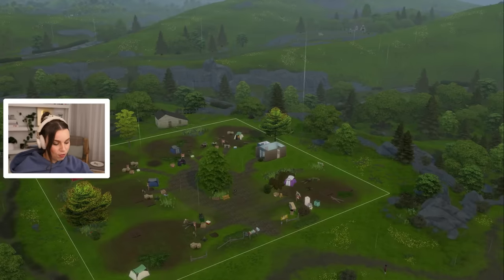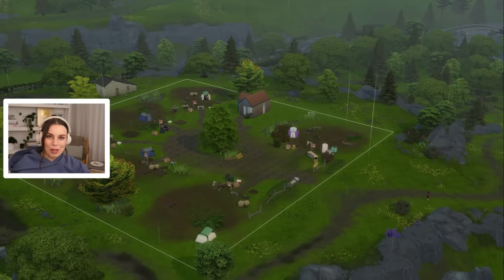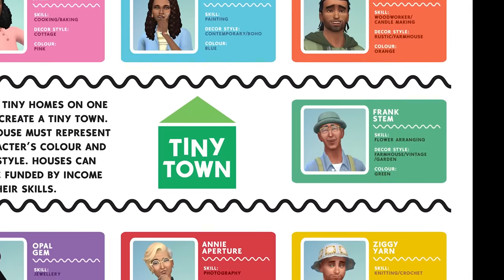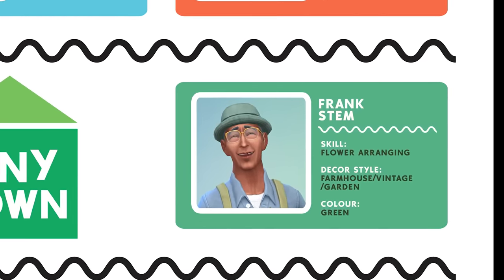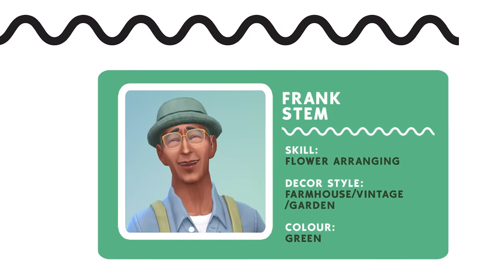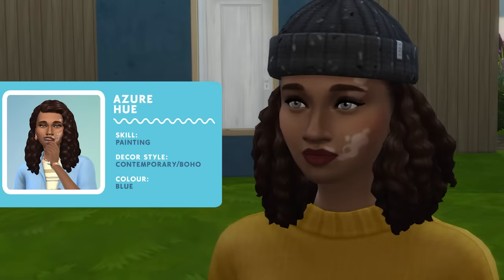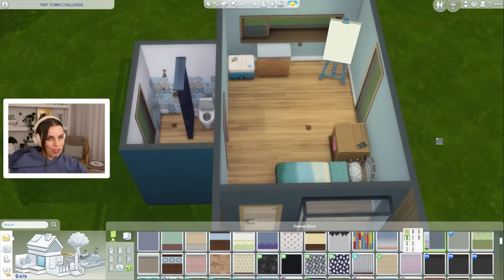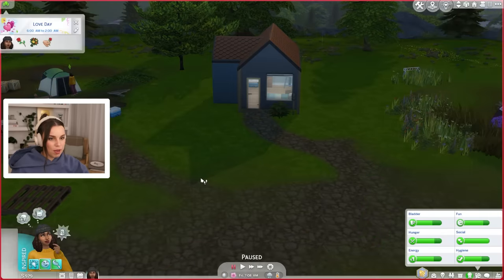Welcome back to our tiny town. For anyone who hasn't seen the last part or is a little bit confused by the rules, just as a reminder: the goal is to build seven tiny homes for seven pre-made Sims, and together that will form a tiny community. Each sim has a designated skill that will fund their tiny home, and you must build their tiny home in their specific decor style and also in their signature color. Our first sim is Azure Hue — she's making money through painting, her house is going to be a contemporary boho style, and her signature color is blue.